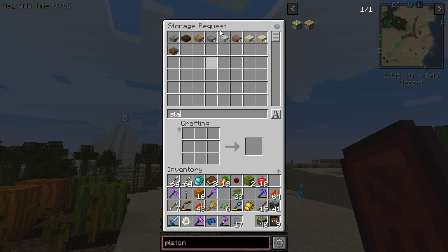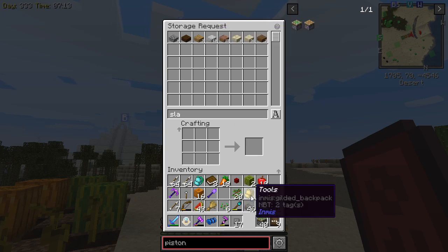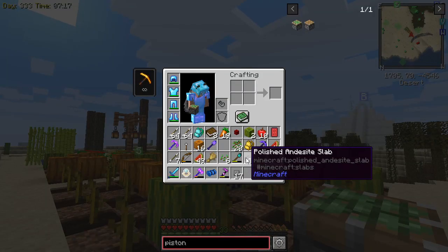If you use a sticky piston and a slab, then it doesn't throw it all over the place. The object here is that we're trying to make sure that these pistons don't pop out the side of the farm. So what kind of slabs do I have? I have 46 of these, and that's actually kind of what I think I want to use.